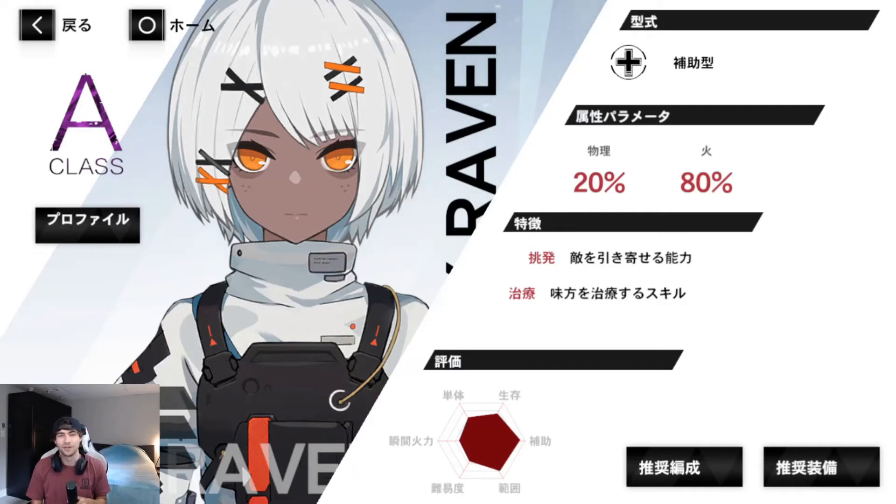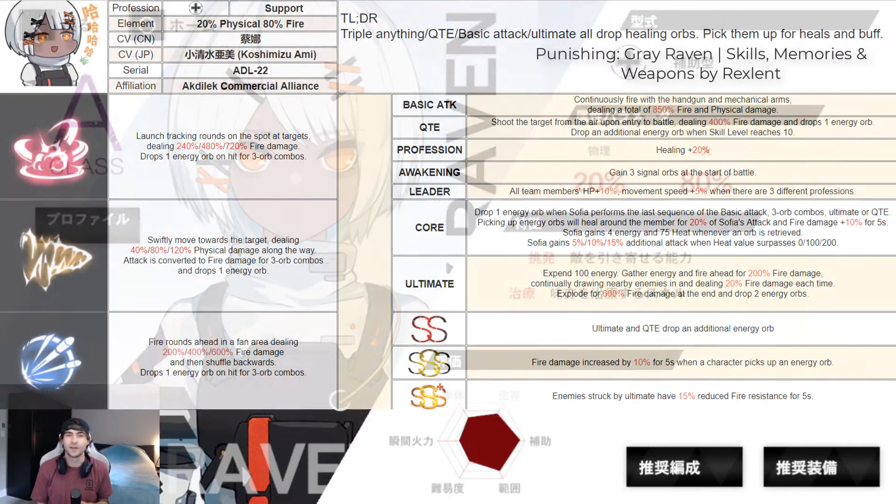Hey YouTube, welcome back to another Punishing: Gray Raven video. Today we're going to be looking at A-rank Sophia. We're going to be checking out some of her abilities, how they work, going over some team comps that she's good with, a good overall tanky support set, a DPS memory set if you want to run her as a DPS, and lastly we'll be checking out her six-star weapon and the skins she'll be getting on release.